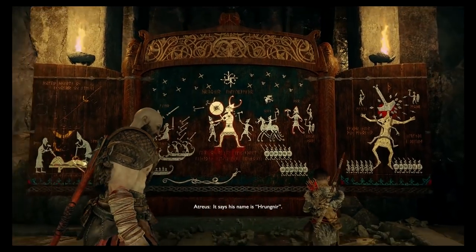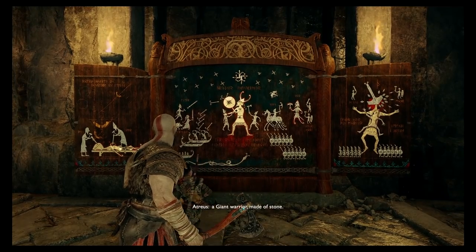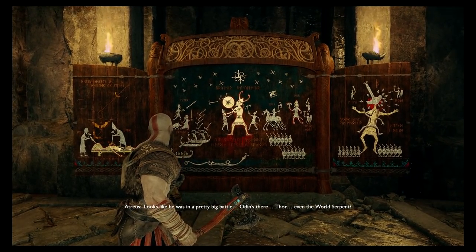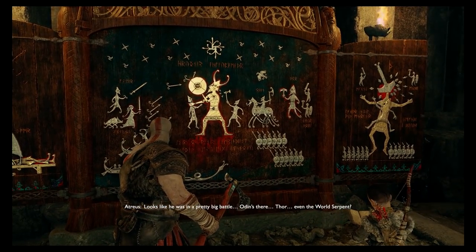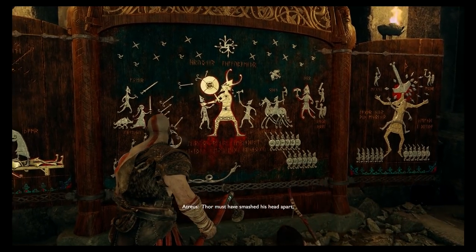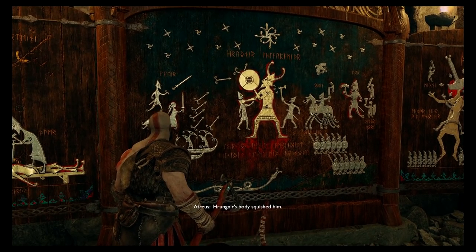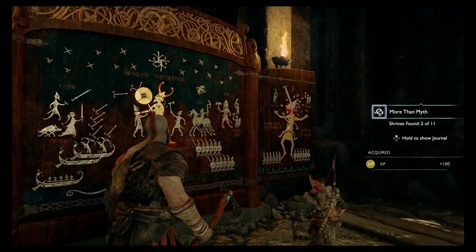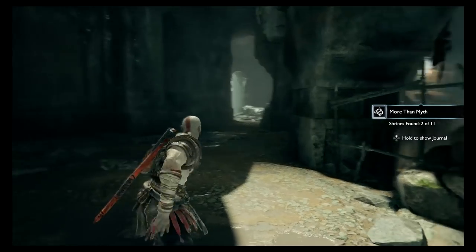Tell me about your people. It says his name is Rungnir. Mother told me about him — a giant warrior made of stone. Looks like he was in a pretty big battle. I can't wait to kill it. Odin's there, Thor. Even the world serpent — don't get me started on the world serpent. He's got his head apart. But look — Rungnir's body squished him. Idiot. Thank you, child — I appreciate the lore you provide.